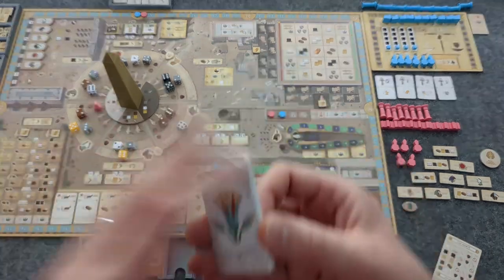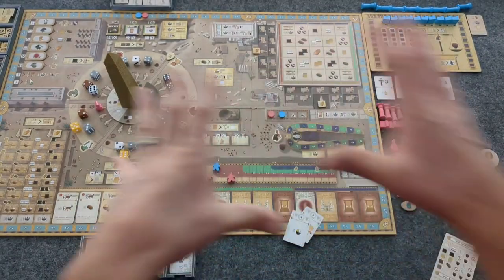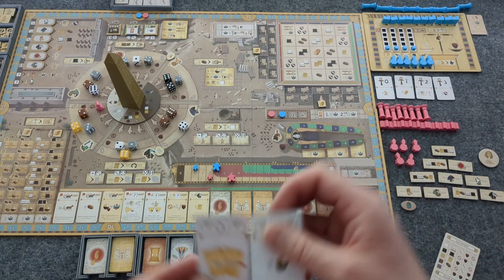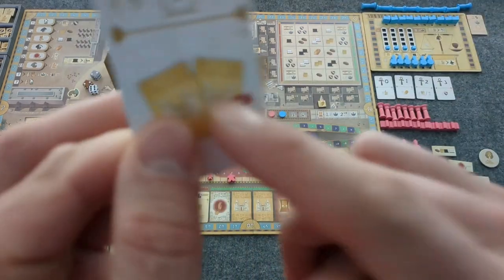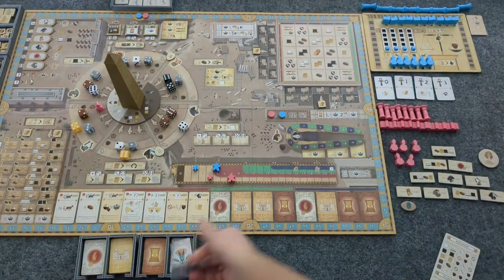You don't have to put it on the bottom — once you've started the game, you never use these cards again. This is literally just your randomized resources, cards, or buildings that you get. So we get one, two, pick one, discard the other.